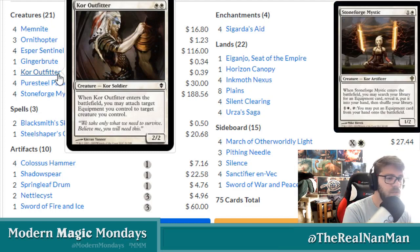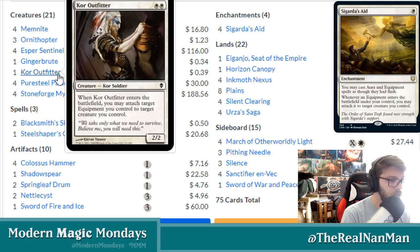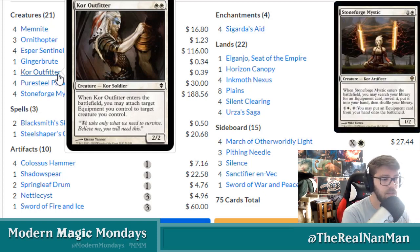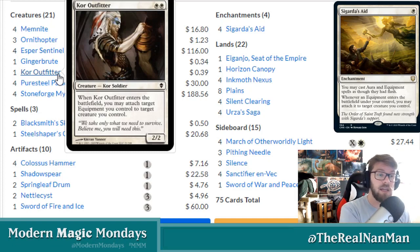Core Outfitter is a 2/2 for two mana. When it enters the battlefield, attach an equipment you control to target creature you control — it's kind of the backup plan. Some Hammer Time lists run it: if something goes wrong with Pure Steel Paladin or you're not able to get Sigarda's Aid, this helps protect and move equipment around. So plan A is Sigarda's Aid, plan B is Pure Steel Paladin, plan C is Core Outfitter — you need multiple ways to put equipment on something in case cards get hated out.